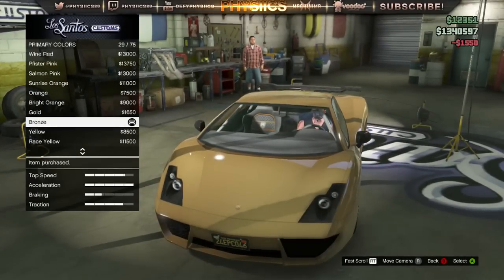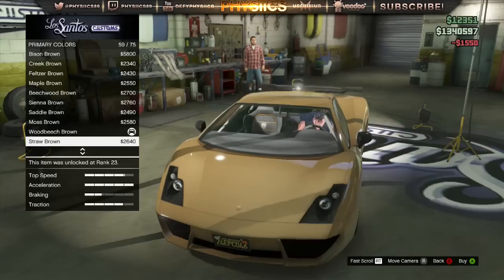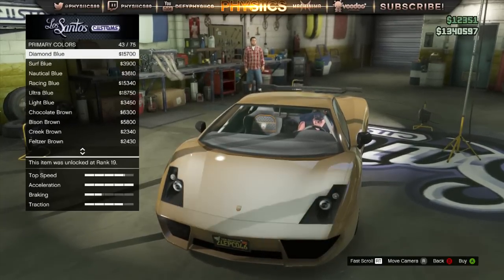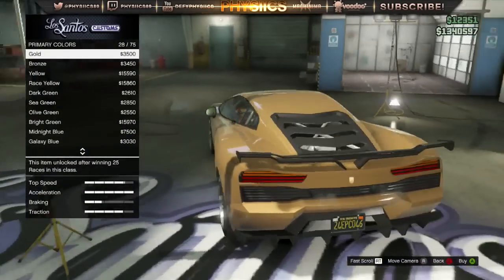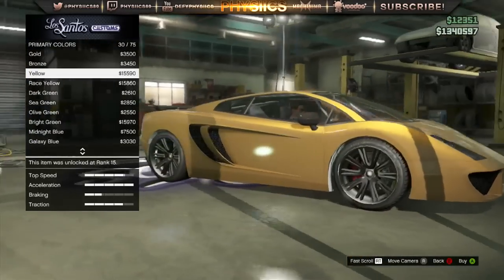What you're going to do is go to the bronze color, purchase that one, and then go to pearlescence. Find the one that is yellow — when you find it you're going to notice it gives the car a goldish look, and that's pretty much what you're looking for.